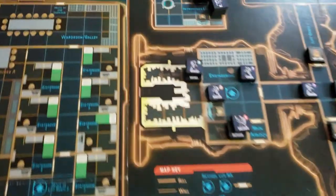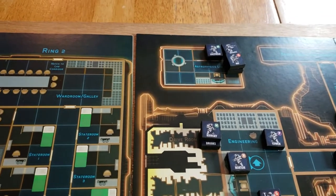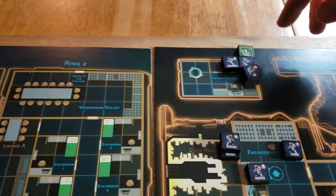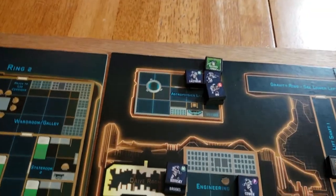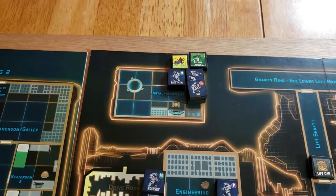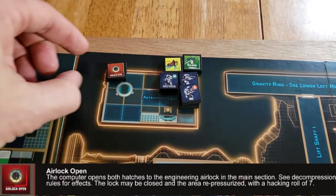Discovery phase. We rolled a number for discovery in the astrophysics lab and got a three. First is a welding torch — an item can be put on any space you like, so we're going to put that on Kraus's space. Next, we drew an alien, and that rolls up on Luzinski's space. And the third token out of the draw bag was the airlock open event.